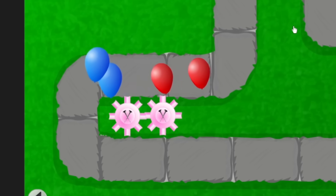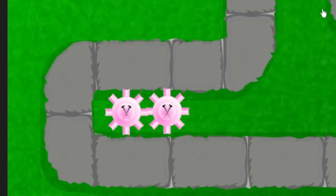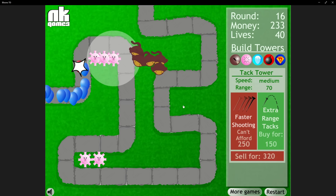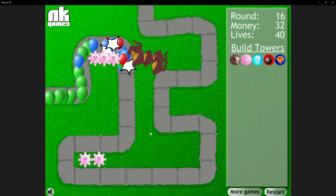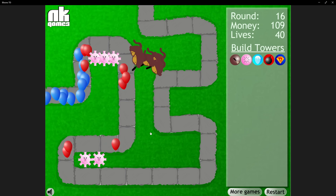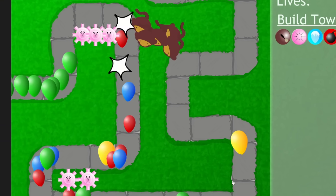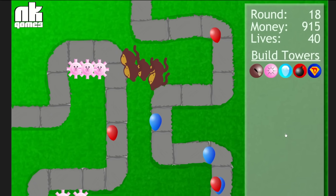We got the second bottom tack shooter between rounds 14 and 15, then pivoted to upgrading our tack shooters instead of buying more, making the three up top shoot faster. This was one of our first power spikes as we were handling the rounds just fine and making good money in the process. The only time it got hard was round 18, as a balloon almost made it to the end, but beating this round put us at over $1,000 in the bank, by far the most we've had this run.